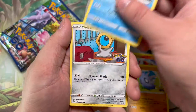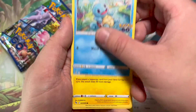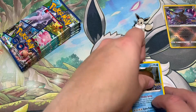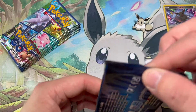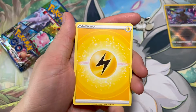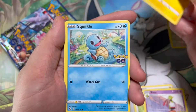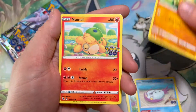I am absolutely loving this set. I know there's been a lot of mixed reviews and I'm not exactly sure why. We've actually had some pretty good luck — we opened one ETB and got a Charizard and a Dragonite V-Star card, so we haven't had terrible luck with this set. One ETB isn't a good sample size to see how well the pull rates are.